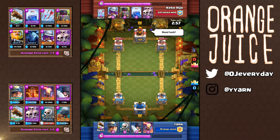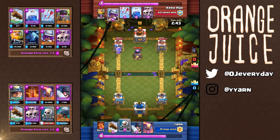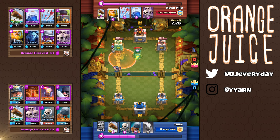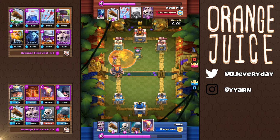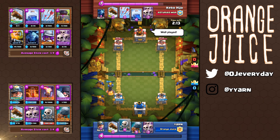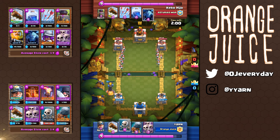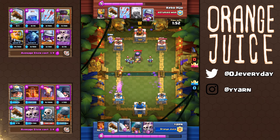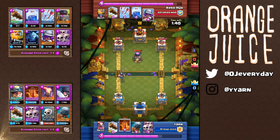In the second match my opponent is playing a royal giant lightning furnace deck. Starting off I want to get some early chip damage so I played my miner. With the furnace and musketeer, this is perfect to poison everything for a positive elixir trade. He distracts my executioner with a royal giant. I'm not sure if he has minions or not yet so I played it safe and played at the edge. I'm a bit behind on elixir but that's fine because I have more tower damage.